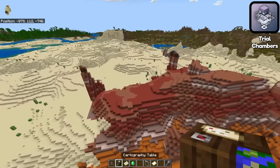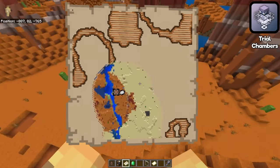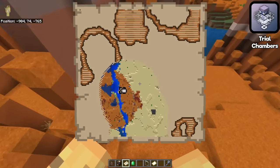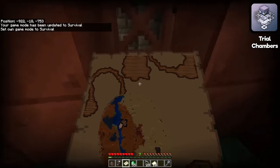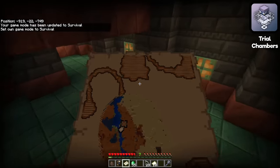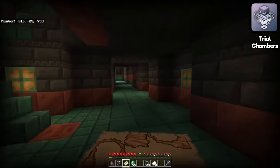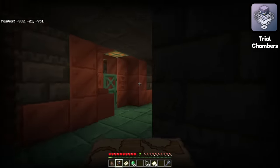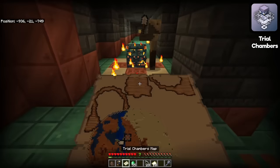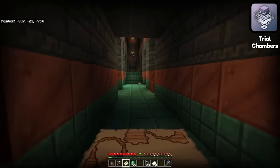It took me all the way across my world back to my heavy core portal, but as you can see it's taking me over here. I'm going to exactly line up with it and go underneath this exact spot. There is in fact a trial chamber here, so it's not that the item isn't accurate. However, it makes a mistake that Minecraft itself seems to make when it comes to trial chambers, because they did change the placements of them in this beta.